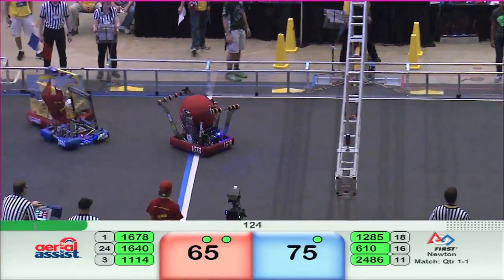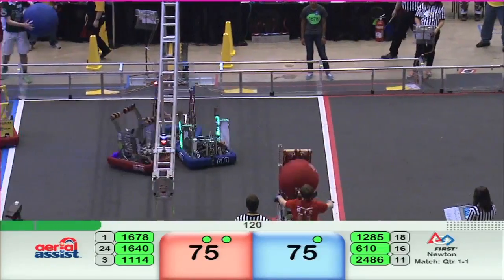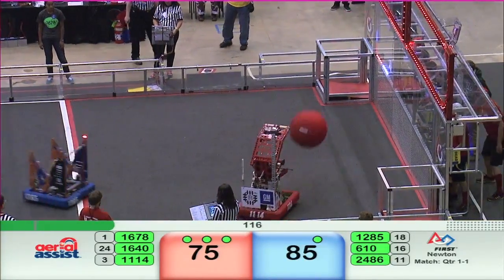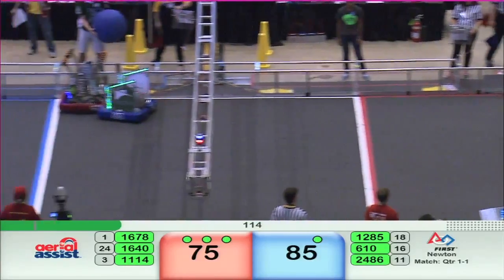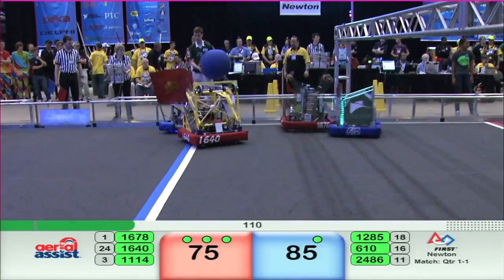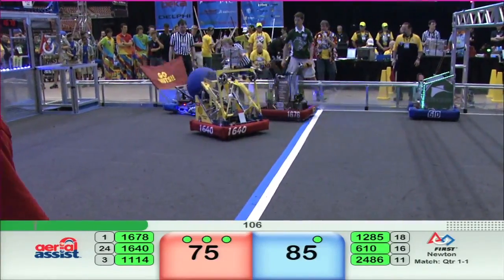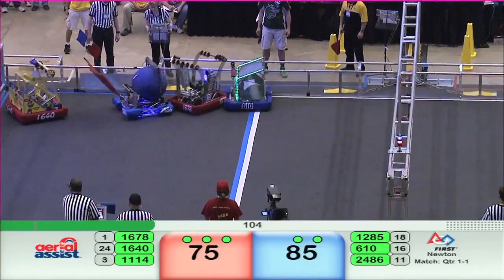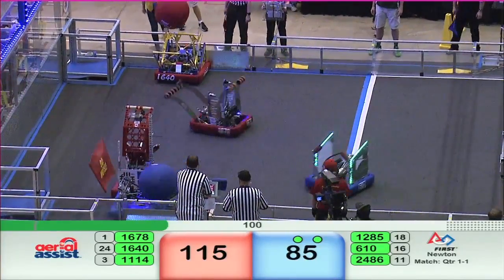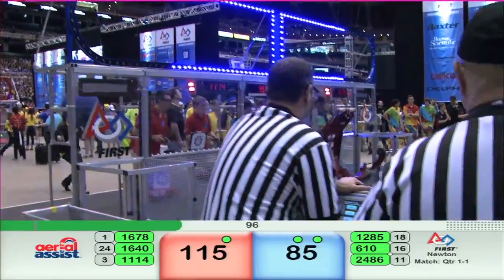Red alliance picking up the ball — Citrus Circuits over to their human player. The blue alliance sends it to their human player as well. Symbotics up and a little bit high — missed that first shot going for the 40-pointer. Meanwhile, the human player on the blue side throws it in. The Coconuts have it — 40 points scored for the red alliance. They get it back in bounds, and here comes a 20-pointer for blue.